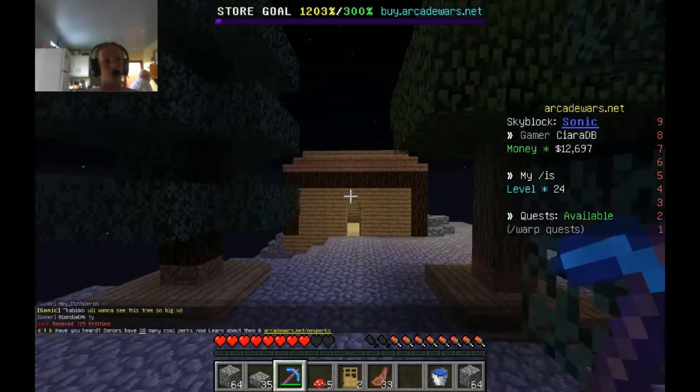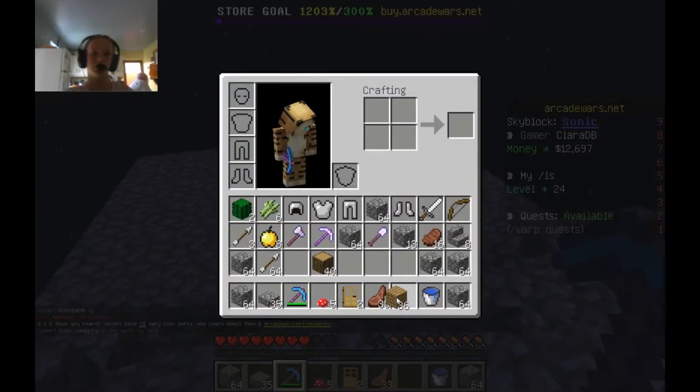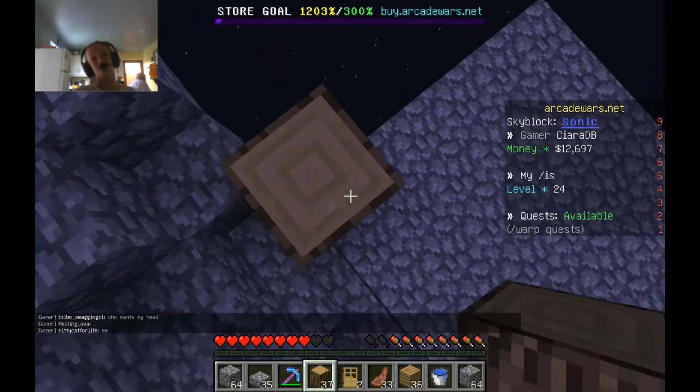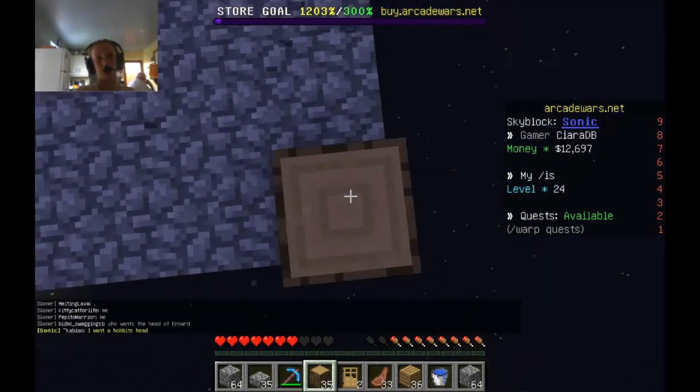I'm going to continue building the base in case someone comes and is able to open the chest somehow. But if you go to someone else's island and you're not joined to that island, you can't open anything - you can't open the chest. So I don't think anybody can do that unless there's some crazy hacker or something.